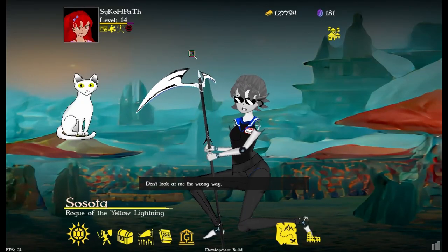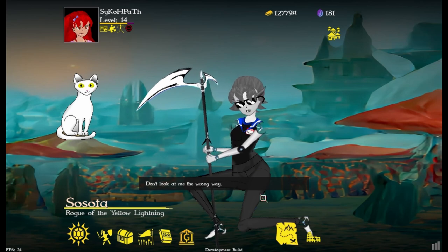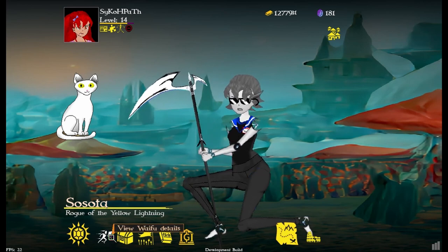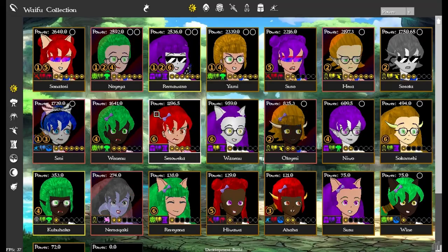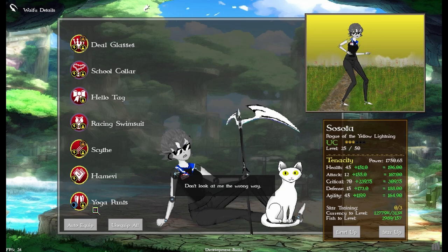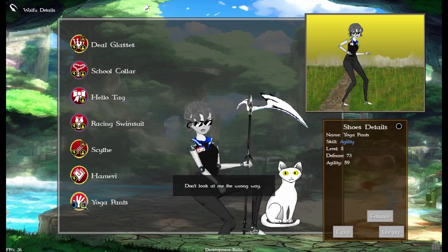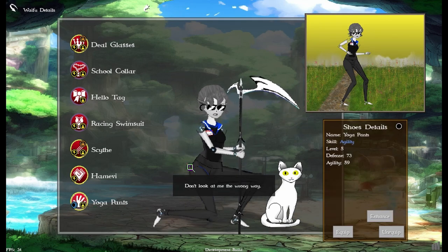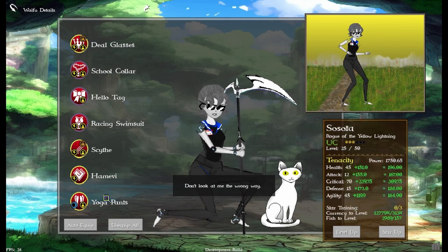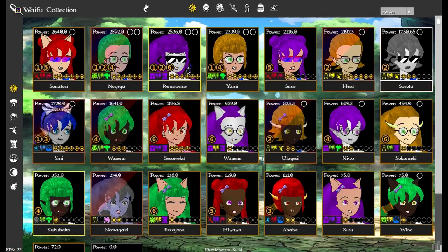Alright, next day devlog here we go. First thing — she's kind of blocking it — I made some yoga pants. These are hard to see, but they tend to have the agility skill, so they're good for fast characters. Definitely not on a rogue, but I just wanted to show that off.